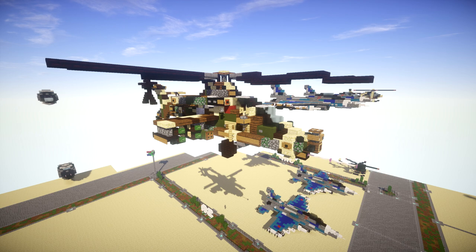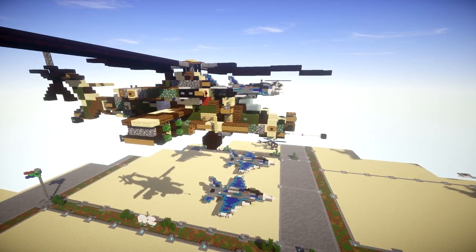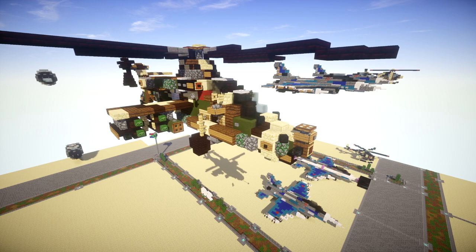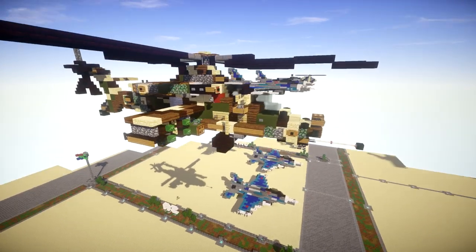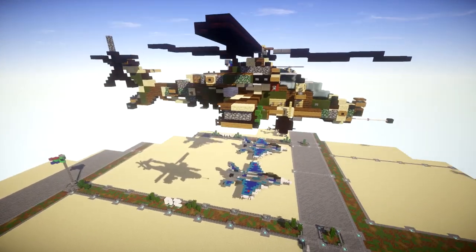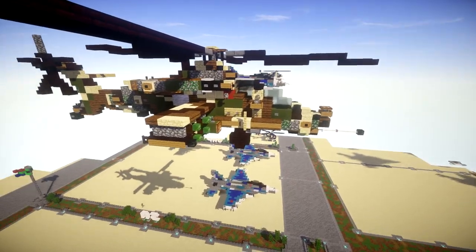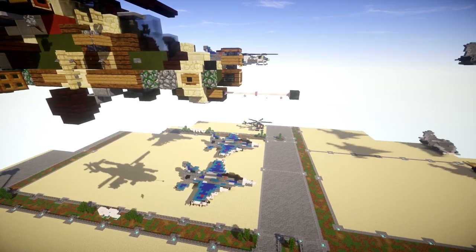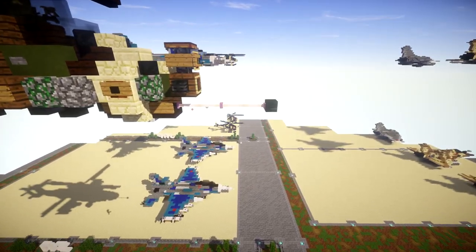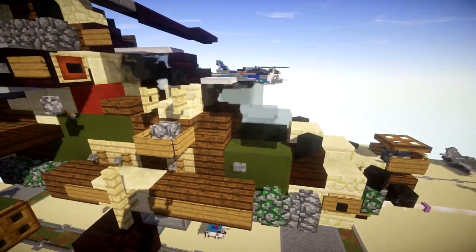Let's take a look at the helicopter itself to see what we're going to be building. One of the main things to start with is the camouflage — most pictures show a green, brown, and khaki color scheme. We'll be doing the helicopter in a tan color and then adding camo at the end. Up front we have the gun, probably a 20 or 30 millimeter, and two seats for the pilot and gunner, similar to the Apache configuration.